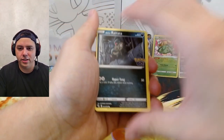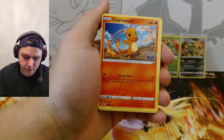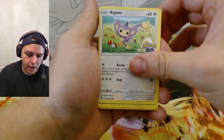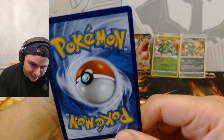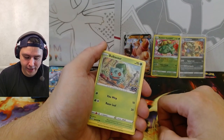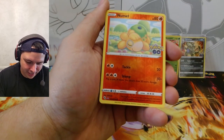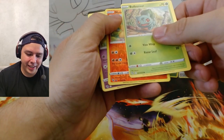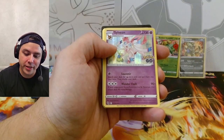Another Rattata to start the pack — let's see if we get some better luck. We got Bidoof, Charmander — good gosh — Aipom. Wow, look at that edge — they gave me no edge at all. The centering is way off. These edges are just terrible, but then I get the Ditto card, and the Ditto card has a decent edge — and I've been waiting to show you guys this one.